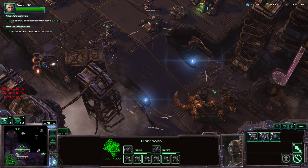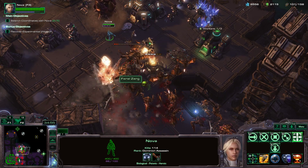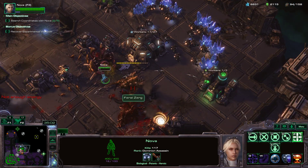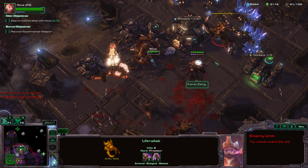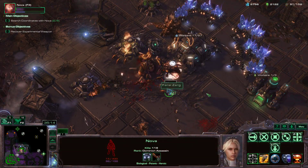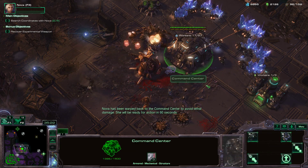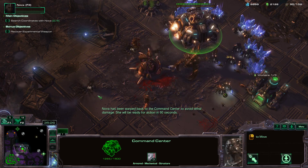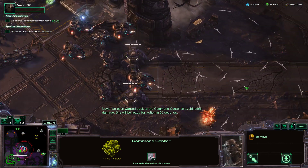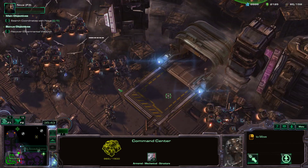They are attacking up here as well. Nova, snipe that Ultra — again, again. Oh man, so many. We haven't been able to kill the Ultra caverns — they just keep coming. Status report — I'm completely stuck. Invisible. There are Lurkers here and Nova just died to splash damage. That's really really bad — the fact that they attacked up here so heavily.